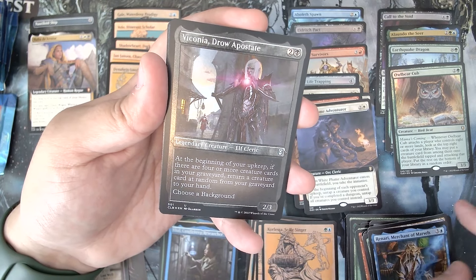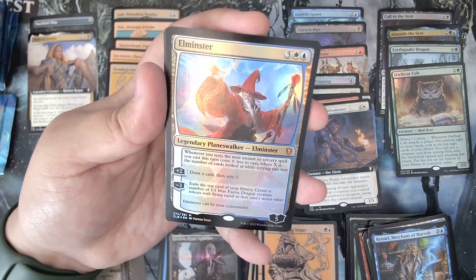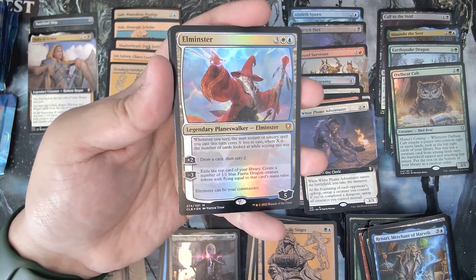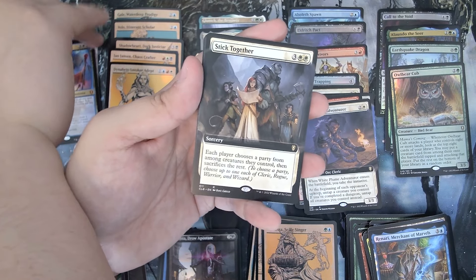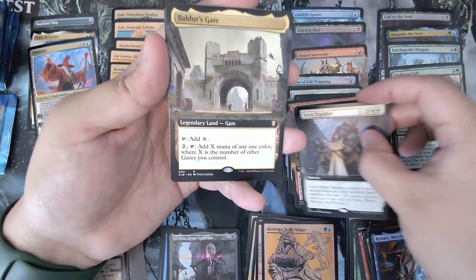Vicunia. Drought Apostle. Oh — Elminster! I've never seen this card before, so that's probably a bad sign, but interesting. Mythic planeswalker — Elminster. Stick Together — me and the homies right there. Hey, it's Baldur's Gate!